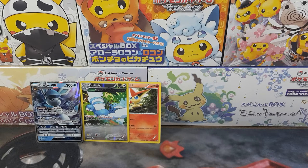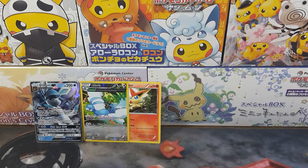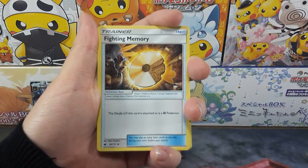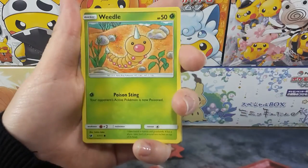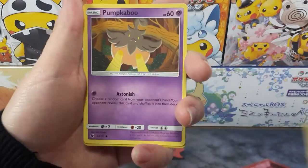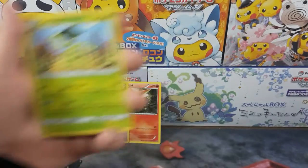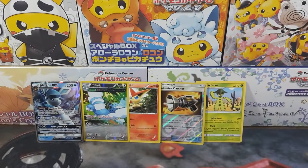Gosh, it's so hard to breathe. We got our energy — Fighting Memory. I'm looking forward to the Celestial Storm packs, hoping for that gold card Counter Catcher and a Cat Train. And a regular rare.